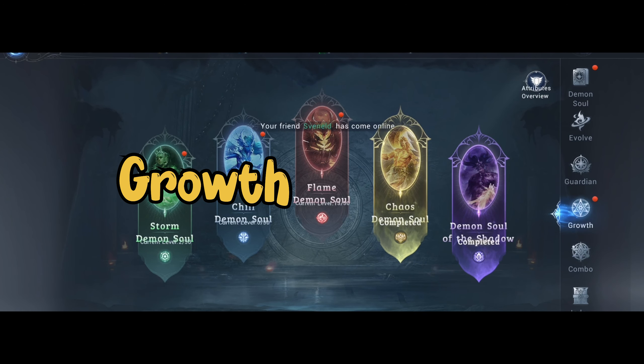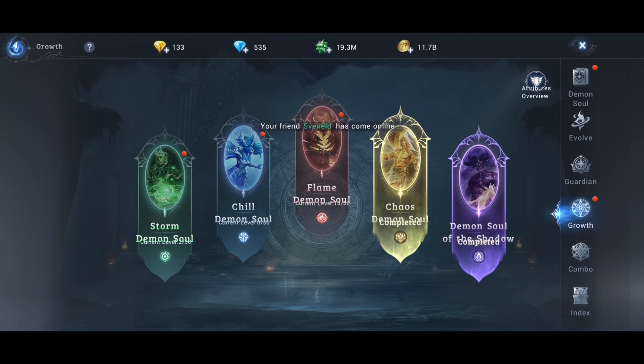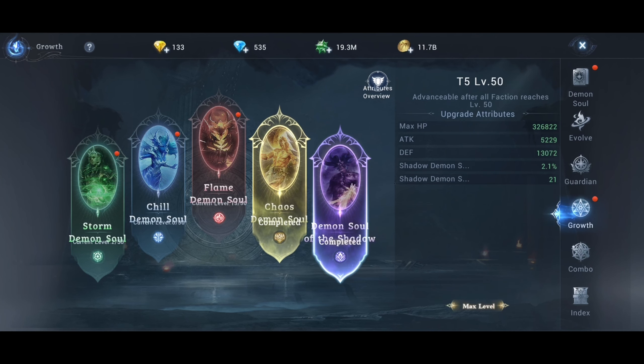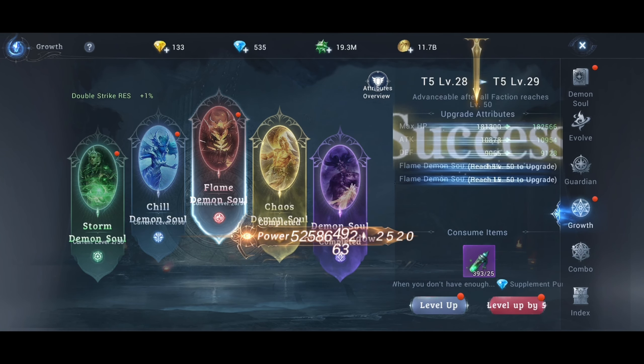For growth, it's a system that upgrades your specific Demon's Souls element. By upgrading, you increase your Demon's Souls level passively. When upgrading tiers, you'll need to upgrade all of them, so don't overthink it. Just upgrade the one you use first — as you can see here, this one is at max level.